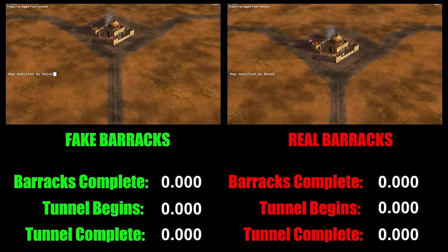Hey guys, what's up? One of the most regular questions I get asked in Zero Hour is why, when I play GLA whether it be 1v1, 2v2, or 3v3, I always build a fake barracks. I get asked this question loads of times, I've answered it loads of times, but I still keep getting this question so I thought I'd do a video once and for all to answer it and completely put this question to sleep.